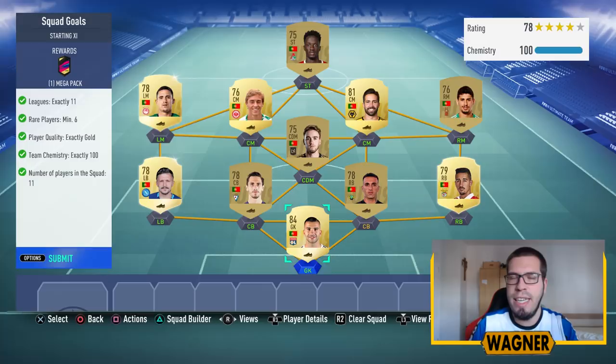And now last but not least, the last challenge — the challenge with the best reward, the Omega pack — called Squad Goals. The squad I made for this challenge will cost you around 13,000 coins. Also, to get the required 100 chemistry you need to have either 8 players with a loyalty bonus, or you swap the position of those 3 players to the better position, then you need only 5 players with loyalty bonus.